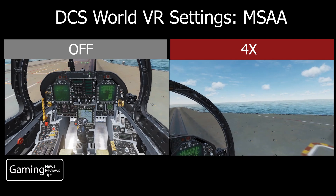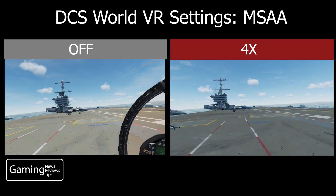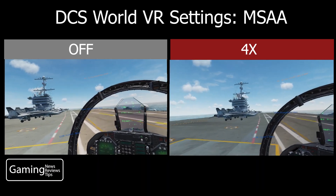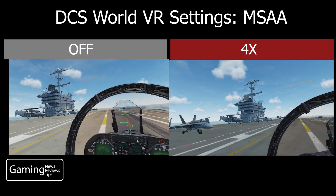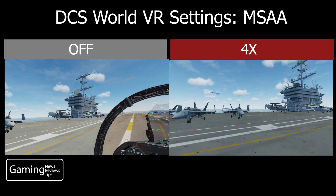You can see here we start off in the cockpit on the aircraft carrier — not that much difference within the cockpit, and even when you look out onto the long lines of the aircraft carrier, not that much difference in that jaggedness. When you change the setting from off to four times, you're not getting a lot of bang for your buck.